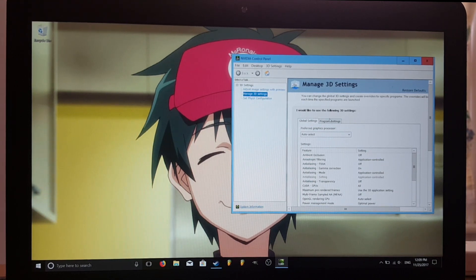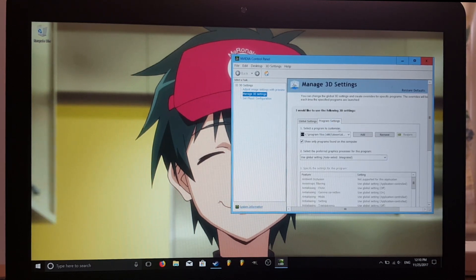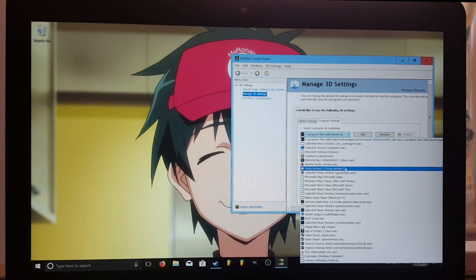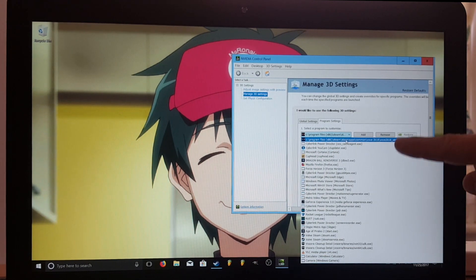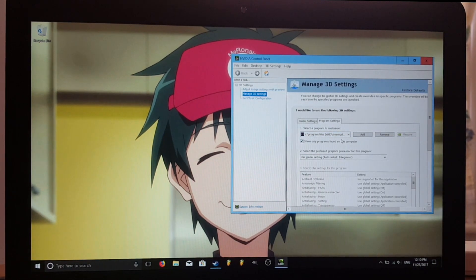Click that and it should open this window. Then in this window we want to go to Program Settings. Once it loads, select a program to customize — that's the first option. Choose the game that you want to optimize. You'll have a list of all your games. I have Forza, Cuphead, and others. The one I want to customize is WWE 2K18. You might want to open this in fullscreen mode if you can't see it clearly.